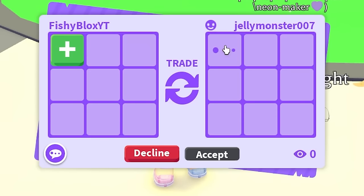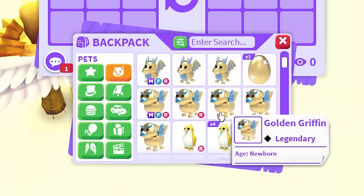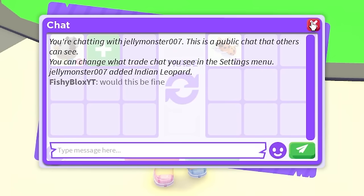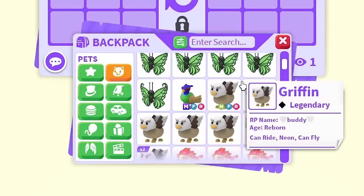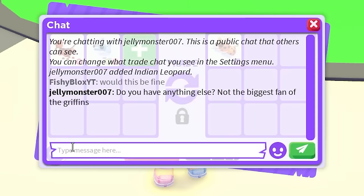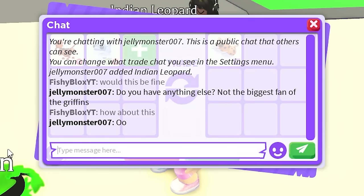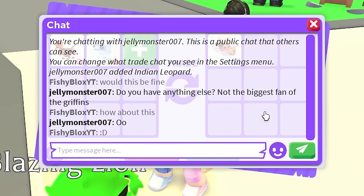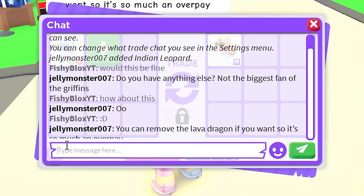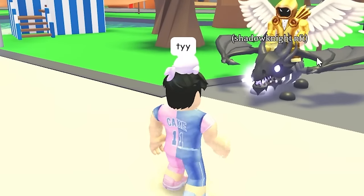Jelly Monster has the Indian leopard — it's from the urban egg, still in game, so probably not worth a lot. I offer a neon griffin but they're not fans of griffins. I add a neon shark puppy and a lava dragon. They say I can remove the lava dragon — just the neon shark puppy is enough for the Indian leopard. Shout out to Scar — an amazing trade!